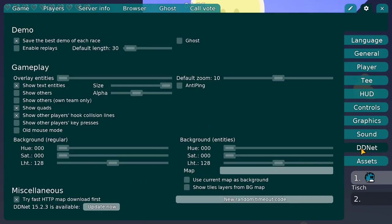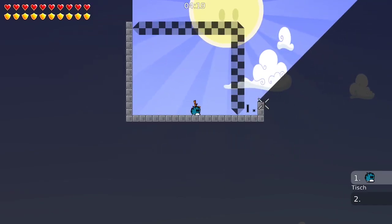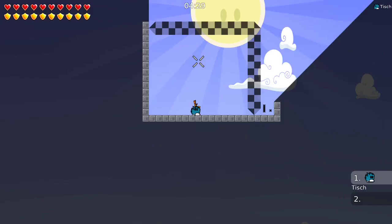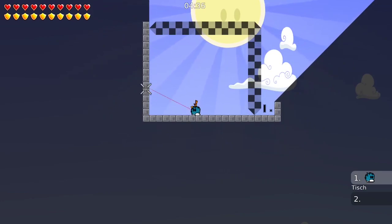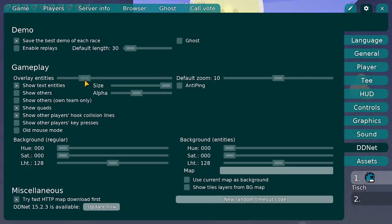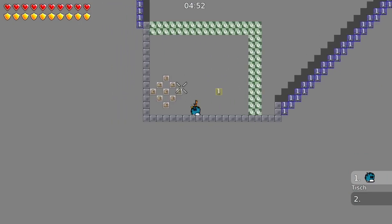The next settings are the DDNet settings themselves. What's important — the first setting I want to talk about is Overlay Entities. As you can see the map looks like this right now. Those blocks are, for example, unhook blocks. This is freeze, so I can't move. But this is very different in every map, so you can never be sure if a block is an unhook block, a hook block, a freeze, or a teleport. So if you want the maps to always look the same, you can just turn on Entities right here and now it shows you what the map is really built like.